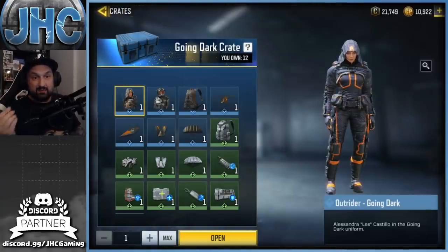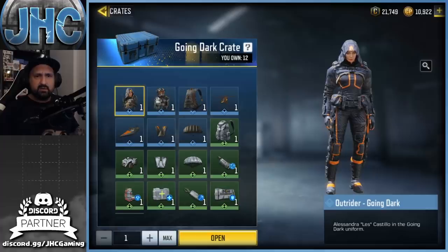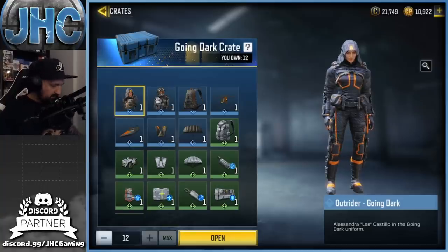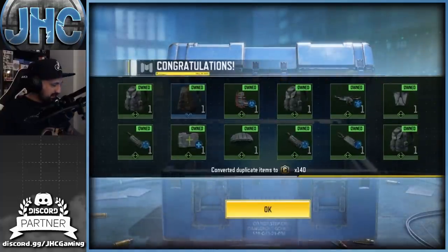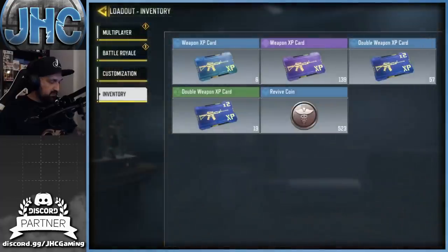Now the Going Dark crate — it's back and you got a lot of these this season from Battle Royale, multiplayer, and rank rewards. When you get to higher ranks you get crates. I know the soldiers are rare — 0.6%. I'm still looking for the Outrider; I did get the Elite PMC a season or two ago. We got 12, let's get lucky. All duplicates — 12 dupes. That's not cool. 140 credits for all the dupes.